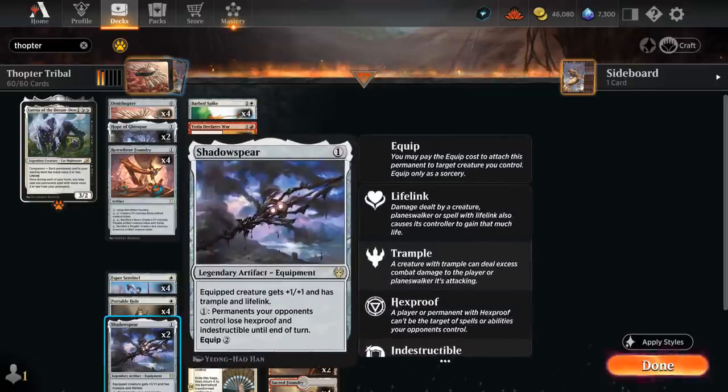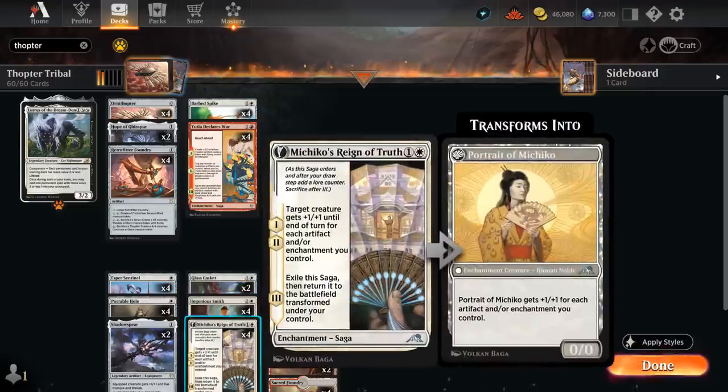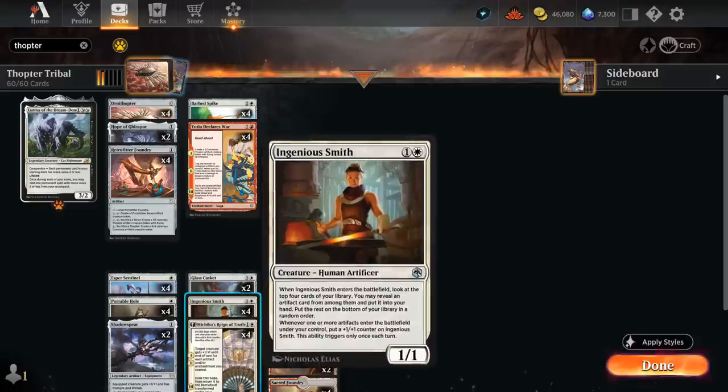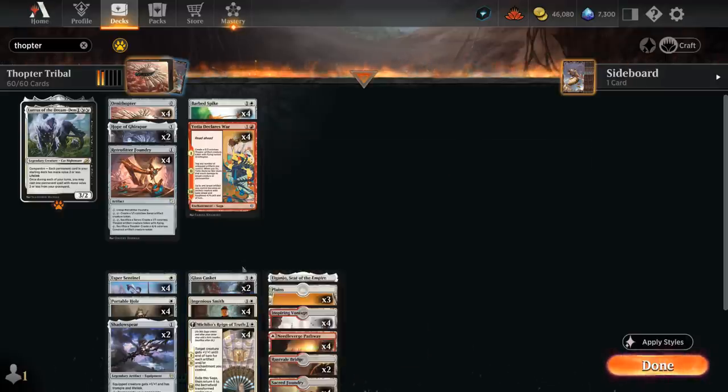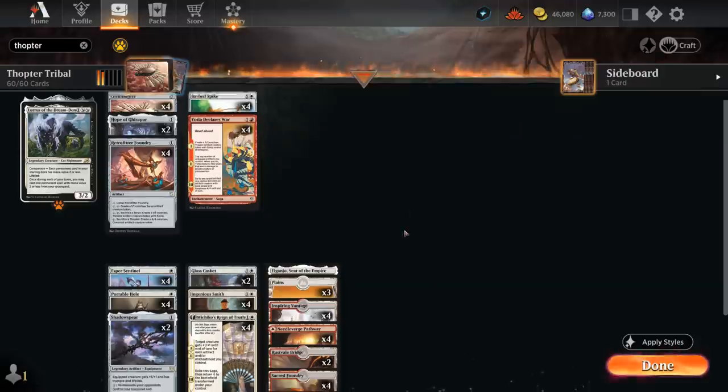We also have 2 copies of Shadowspear to give Lifelink, Trample, and +1. It can be very nice alongside Reign of Truth if we need to get past blockers and can help us win racing situations. And then 4 copies of Ingenious Smith to round out the deck as a nice source of card advantage, helping us find combo pieces like Retrofitter Foundry — the key card we'd like in each opening hand if possible.